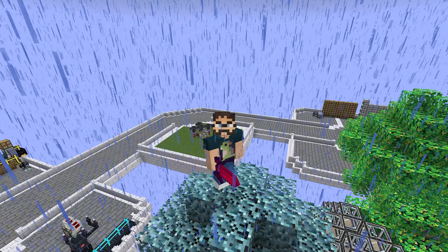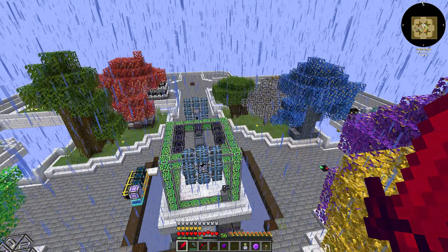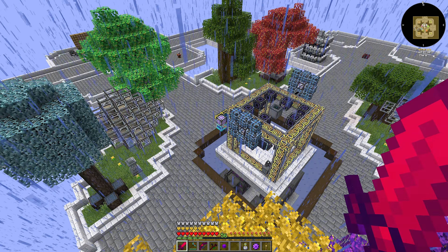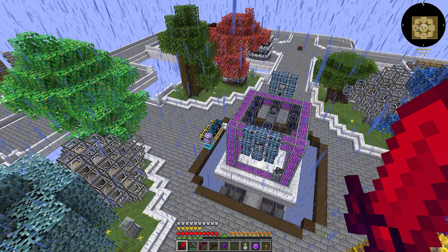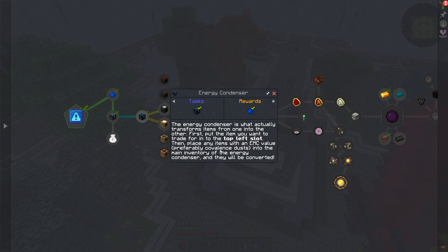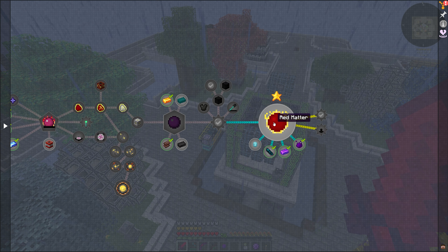Let's get into Project E and see if we can't work on that and finish it off. So what we want to do is pop into our quest book and see what we've got to do. Now we have already started Project E technically because we have been utilizing the energy condensers over there. But we have other options for all this stuff. We are here at the energy condenser tier.